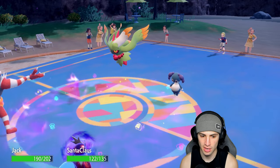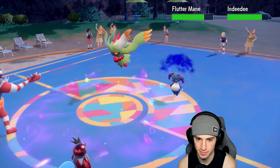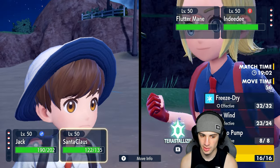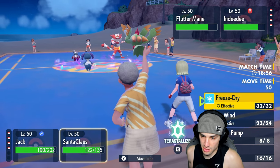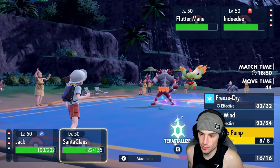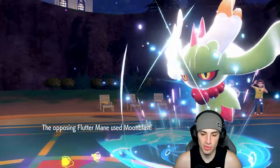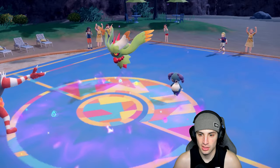They go Helping Hand and Moon Blast into a slot. I go Icy Wind on my side. Indeedee is a bit of a problem so I want to use Knock Off, but I also can't go for Fake Out. I decide to double down into Indeedee — Follow Me comes out, that's fine. Moon Blast flies into the slot and maybe I should have protected, but I'll take this turn.